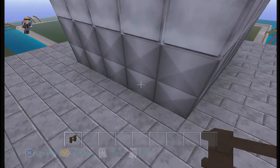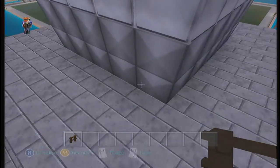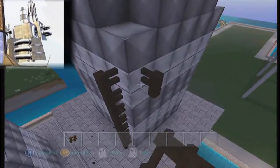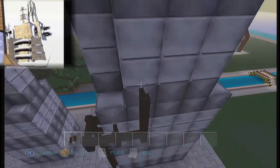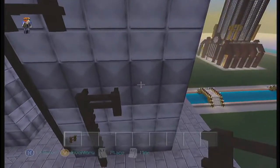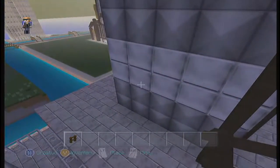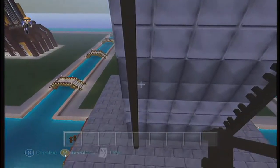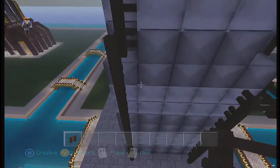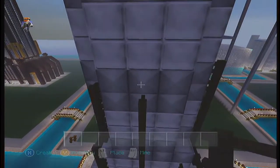Now we are building the big smokestack that's in the far back of the building. It has this weird black pipeline — like electrical things going along the outside of the smokestack. I'm using dark oak fences. I don't like using nether brick fences anymore because they have a reddish tint. I like the dark oak fences because they look more black, especially at nighttime. Really up close it looks dark brown, but from far it looks black — perfect for charcoal colored designs like this.